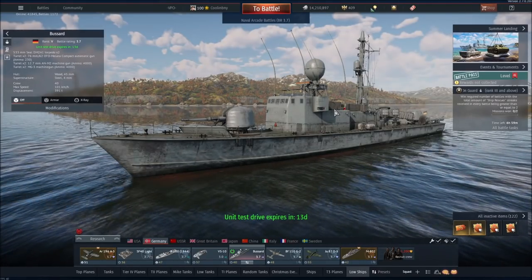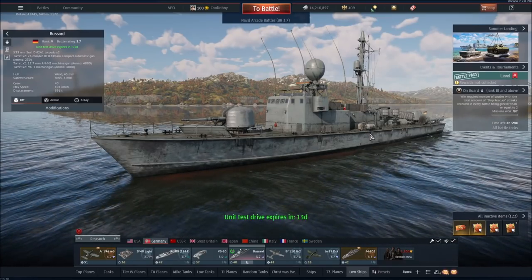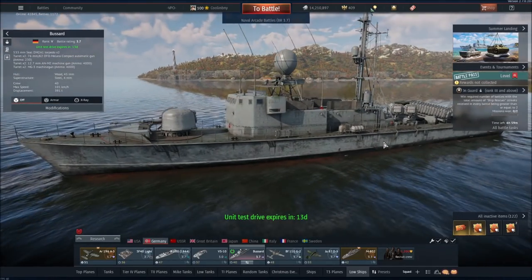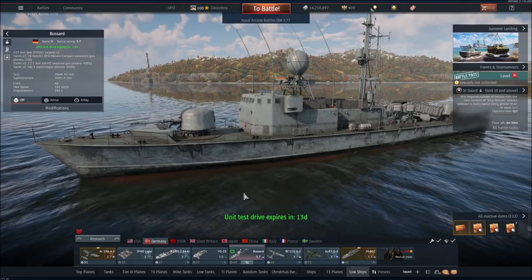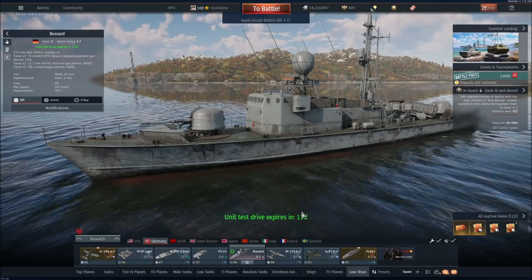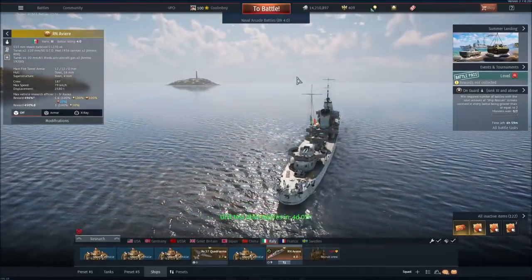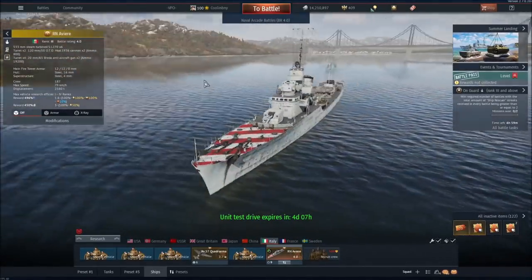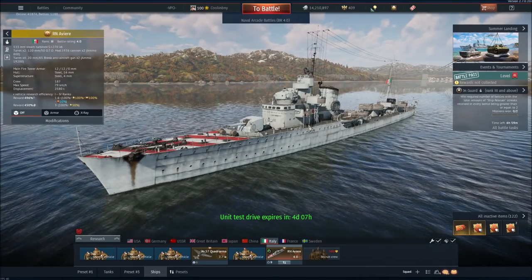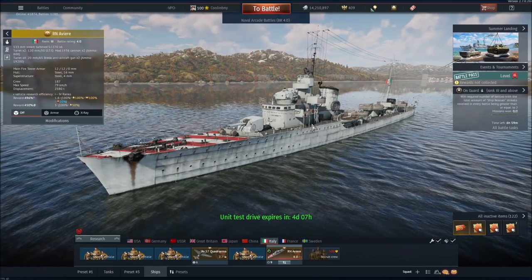Those machine guns do offer some level of automated protection versus air or ground — typically small torpedo boats — and will do some damage, but that's about it. One interesting thing is that this is a Rank 5 BR 3.7 ship, whereas the Aviar, the level one reward for this event, is a BR 4.0.